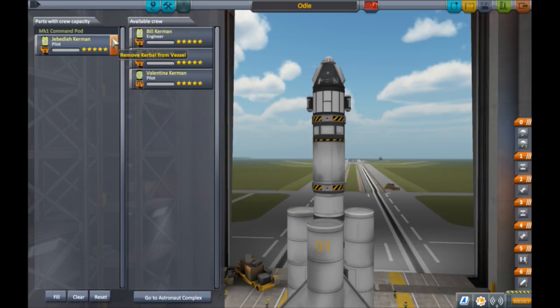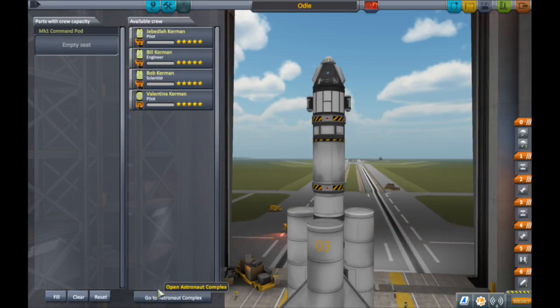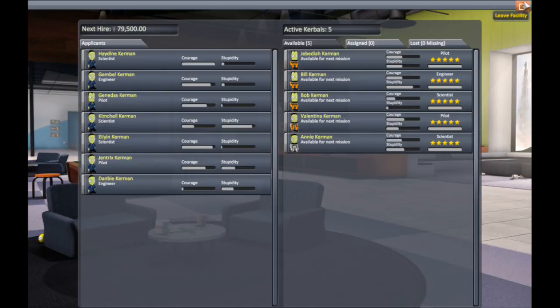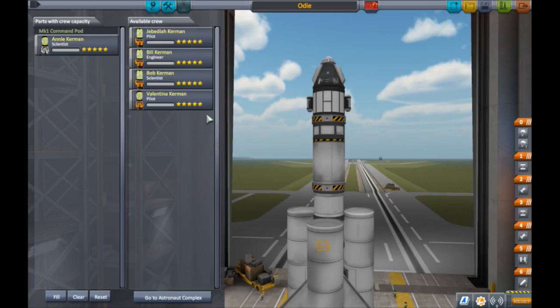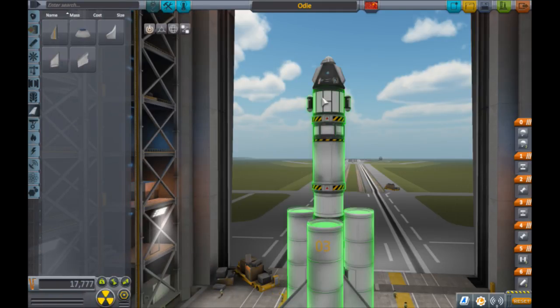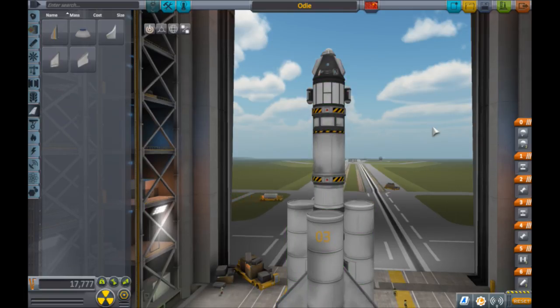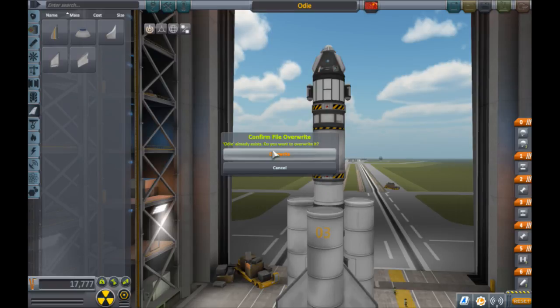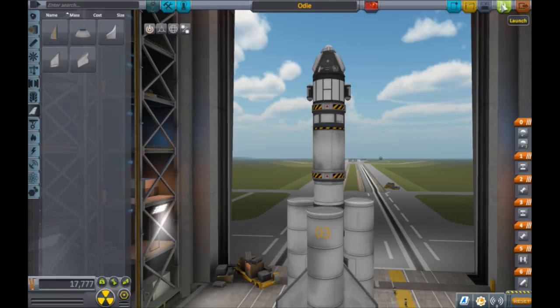Let's check our crew. Instead of a pilot, I'm going to take a scientist this time — let's go to the astronaut complex. Annie Kerman — we'll take her. We're taking a scientist instead of a pilot because scientists can reset science experiments, and we want to get as much use out of the science junior bay as we can. Checking our staging: parachutes are all in one stage — good. Decoupler good. Third stage engine good. Decoupler. Second stage engine good. Radial decouplers. Boosters. I think we're good to go. We hit save, and we are going to launch.